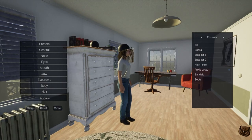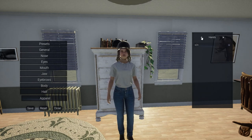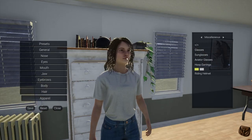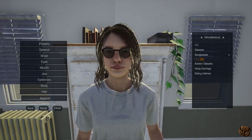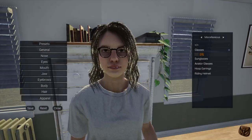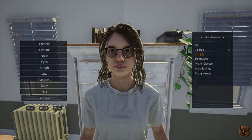I'll keep the boots, maybe just change the color. There's nothing for hands yet, so I wonder what they're going to do — hopefully riding gloves in the future would be great. You can have earrings, glasses, sunglasses — these actually look like glasses I have in real life.